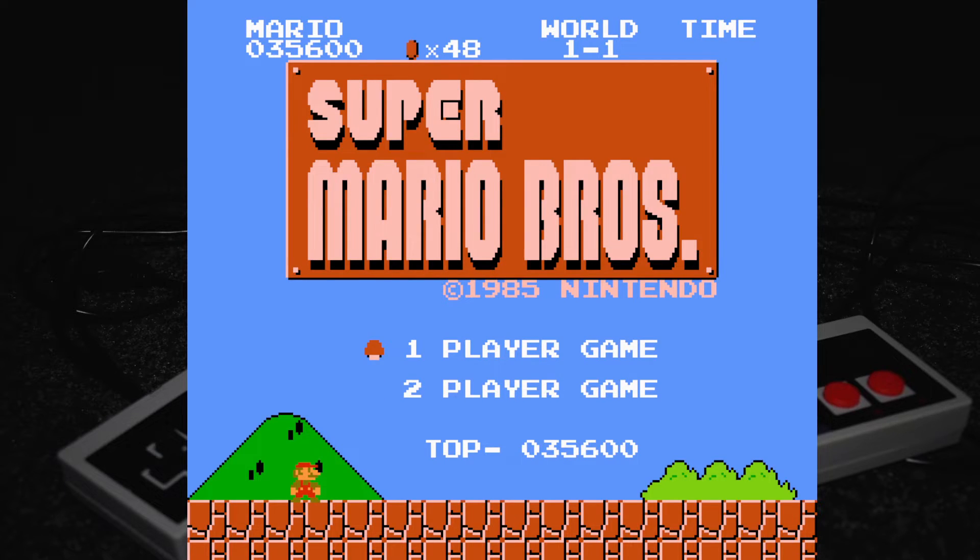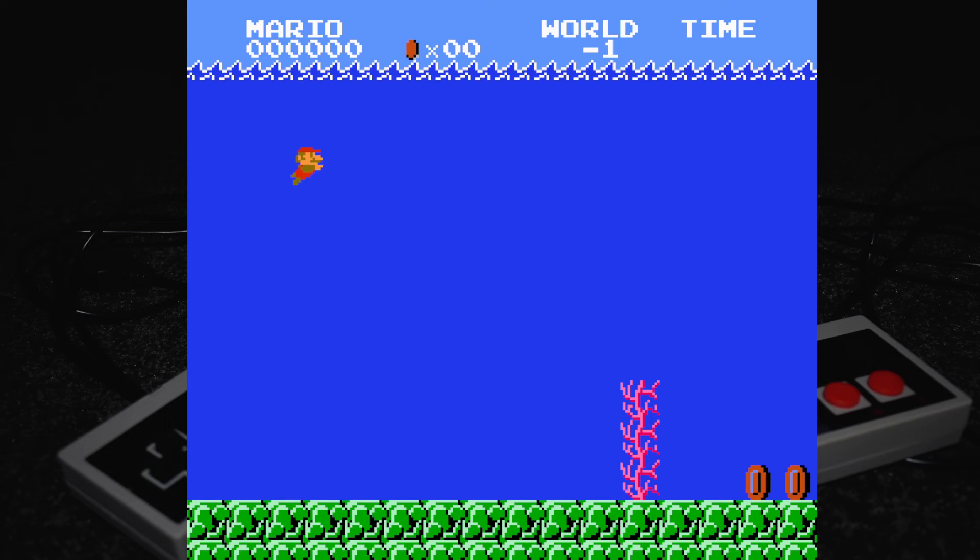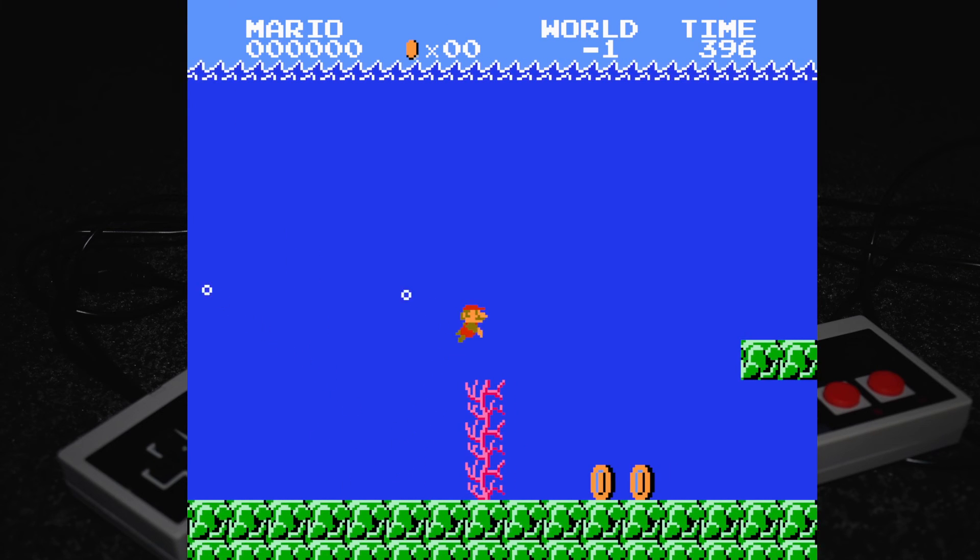So usually on the start screen you just start right back to world 1-1, but if you hold down B and Start, you end up right back in the world.